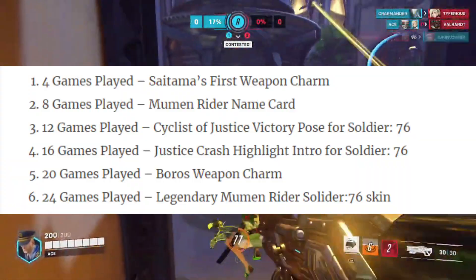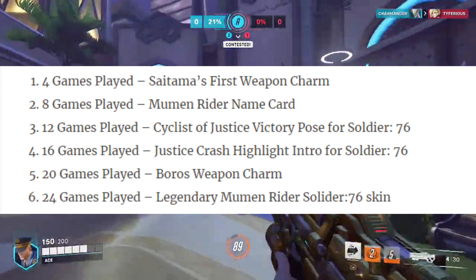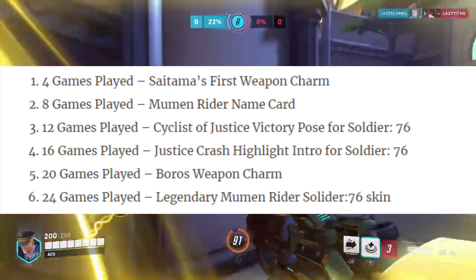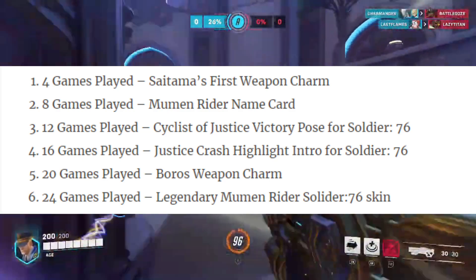Here are the details: 4 games played unlocks Saitama's Fist Weapon Charm. 8 games played unlocks the Moomin Rider Name Card. 12 games played unlocks the Cyclist of Justice Victory Pose for Soldier 76.